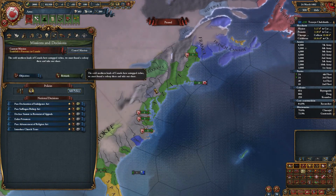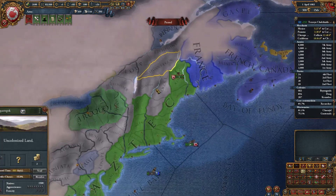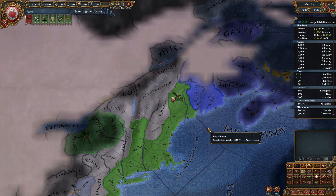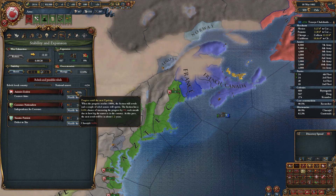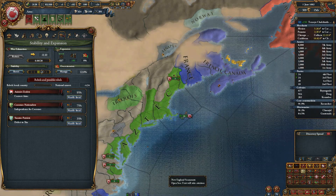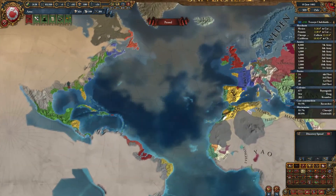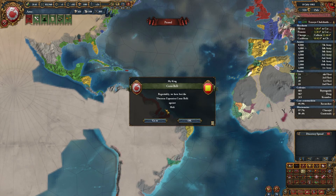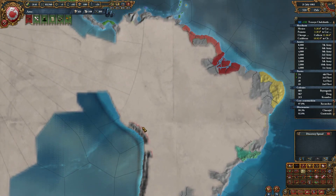Ooh, establish a presence in Canada. France is the undisputed king of Europe and they don't do well - they have more provinces than Spain, actually, at least in the northern and central parts. Hey, where are the Incas? They're down here. They haven't really done much yet. I don't like the huge amount of land that Spain owns.